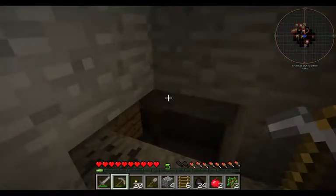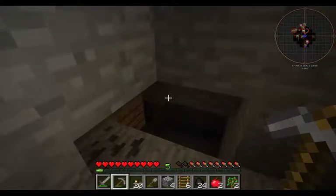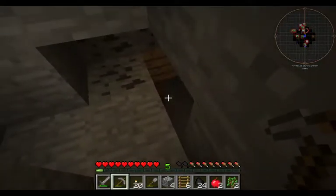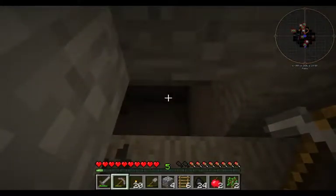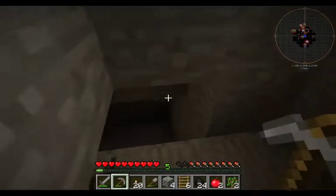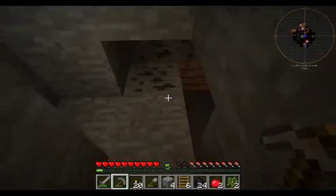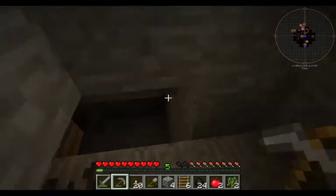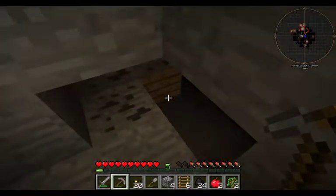Oh! You remember what I said about being near a desert? Look - isn't that just beautiful - an abandoned mine! We'll be able to find all the minerals we need: gold, iron, redstone, tin, copper. We'll have tracks that we can get, and we will have string.